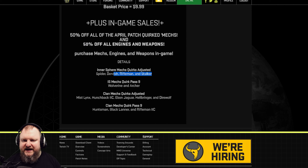The 50% off April patch quirked mechs include the Spider, Dervish, Rifleman, and Stalker, as well as their hero mechs. On the inner sphere side there's the Wyvern and Archer; on the clan side: Myst Lynx, Hunchback IIC, Ebon Jaguar, Hellbringer, Direwolf, Huntsman, Black Lanner, and Rifleman IIC. Key hero mechs to look at: Archer Tempest, Ebon Jaguar, the Hellbringer hero mech, and the Direwolf Ultraviolet — a must-have if you enjoy assault mechs.